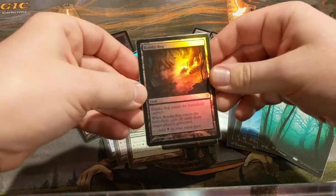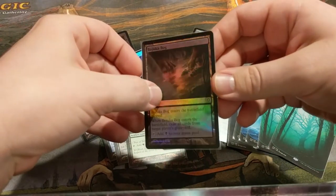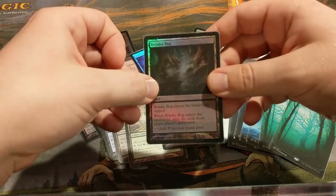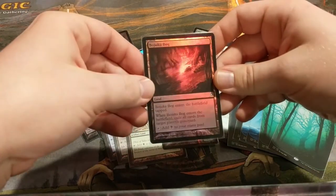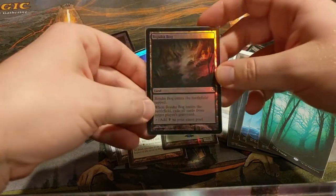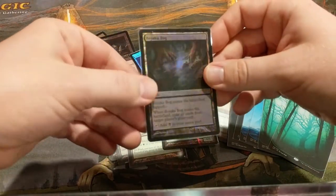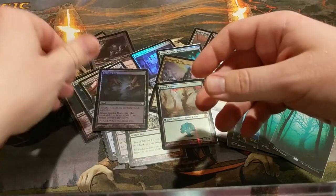Bojuka Bog will absolutely wreck any decks that rely on their graveyard, especially with the ability to recur this multiple times. There are often situations this card will straight up win you the game — most decks have at least some interaction with the graveyard. But if you're up against someone that needs to dump stuff into their graveyard, you can get into the cycle of playing this, exiling the graveyard, finding a way to kill it, and then just bringing it back. Unless they can get it out of your graveyard, they're just not going to have a graveyard. It's fantastic.